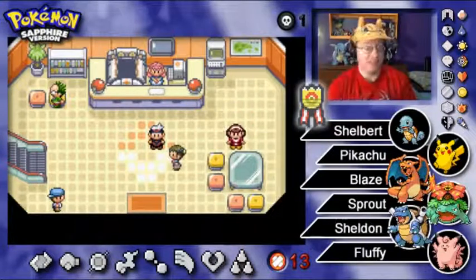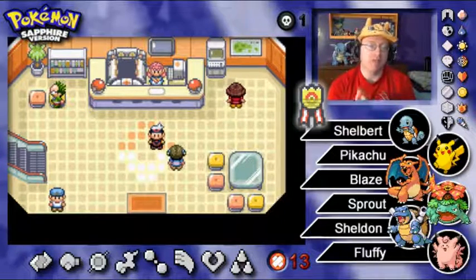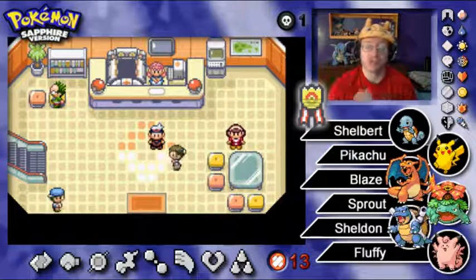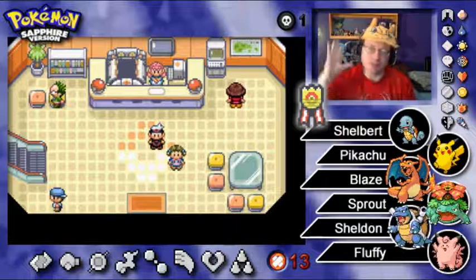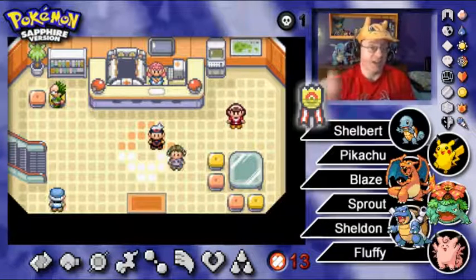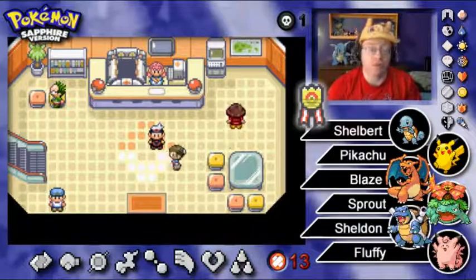Welcome back, Pokemon Trainers. Professor Taz here, the Labcoats on Backorder, and it's time for episode number 71 of our Pokemon Sapphire playthrough. In the last episode, the main focus was trying to capture the first of the three Regi brothers here in the Hoenn region, Regirock. Spoilers: we did not quite make the capture. I didn't go in with the proper strategy or plan ahead carefully enough. I've done a lot of thinking since last weekend, and I'm now prepared to go for Regi Ice next in Pokedex number order.